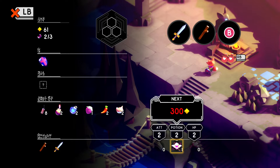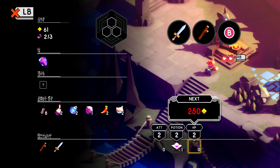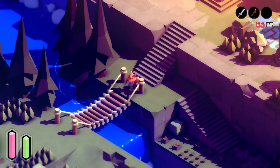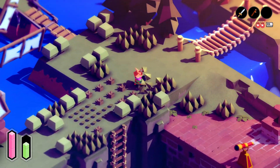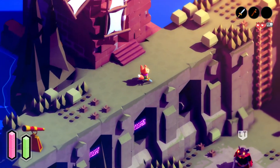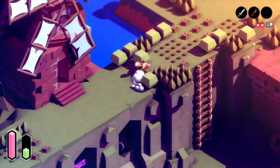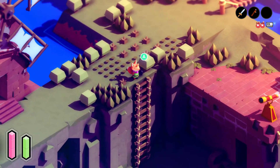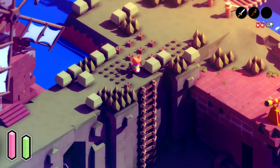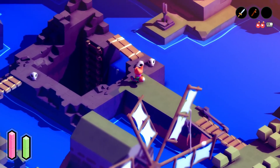We upgraded potion potency and health once to level two — attack, potion potency, and health. So we should be much stronger now. I think we continue to the east, even though there's a passage below me I just noticed. Oh wait, we opened the shortcut — we go down.